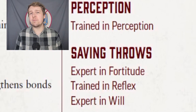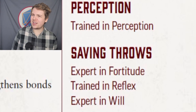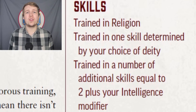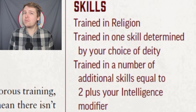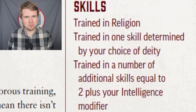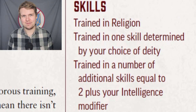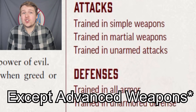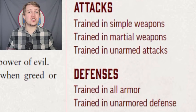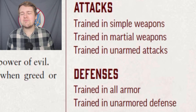Champions are trained in perception, trained in reflex saves, and expert in fortitude and will saves. They also begin with the religion skill, one or more skills determined by their deity, as well as two plus their intelligence modifier in additional skills. They're trained in all weapons and trained in all armor, simple as that. Very basic starting proficiencies, not too bad, not too groundbreaking.